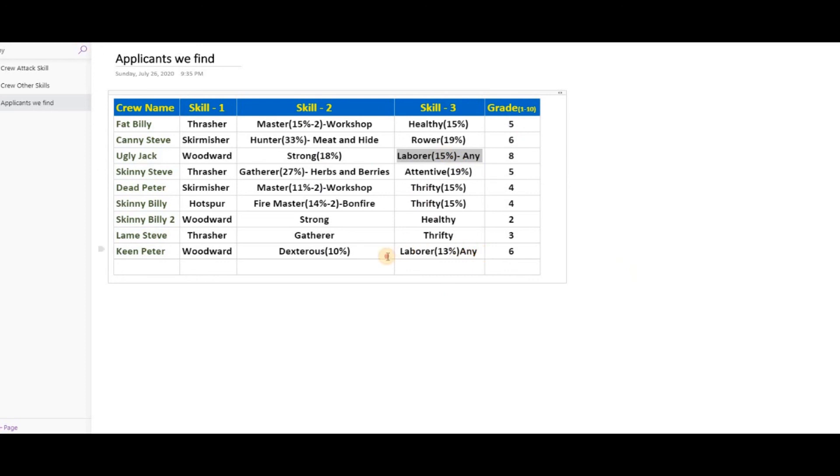For example, with 'laborer' we have a 15% chance to reduce production time at any workbench, and here we see 13% only. So if you already have a laborer at 15%, maybe the next recruit will get 20% or 13% — it depends on luck. I'd recommend that if someone has laborer plus 'master' as their second skill, take them — that gives you 13% less production time and a chance to produce two items at a specific workshop. It's a strong combo.